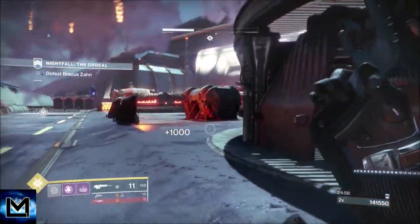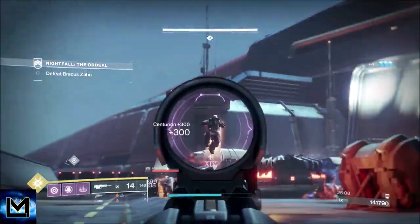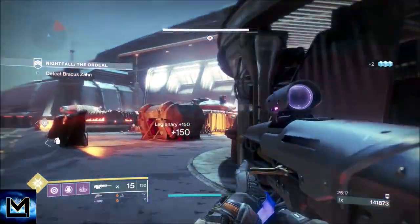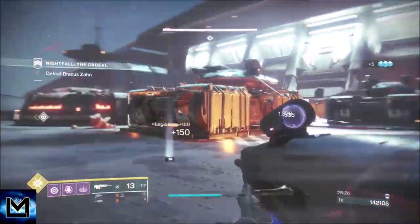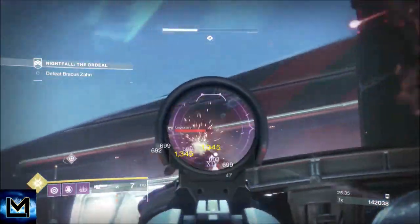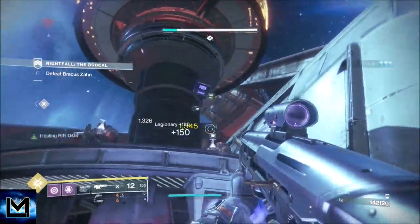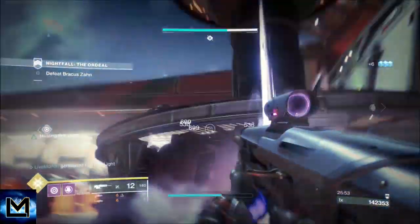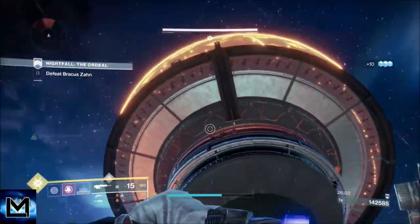There's your shielded guy — no problem taking him out. This is a great place to deal with all the ads. I'm not using the 21% Delirium LMG like I normally would — I felt it wasn't the right choice for this strike. The rocket launcher lets you do a lot of focused damage, and you'll see how quickly we dismiss the boss because of it. The boss is up there — you can throw grenades up, and I actually have a run where I put him in his cocoon state just from throwing grenades up there, since area-of-effect grenades deal damage inside the cocoon.